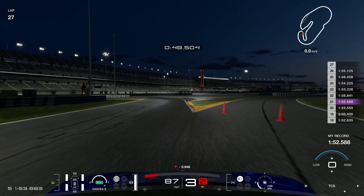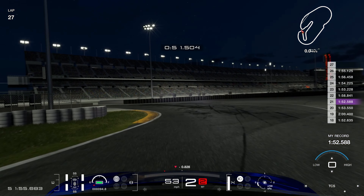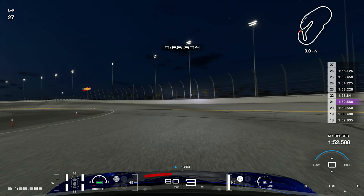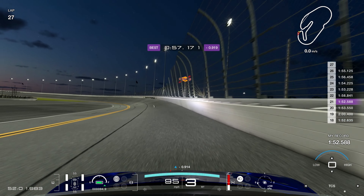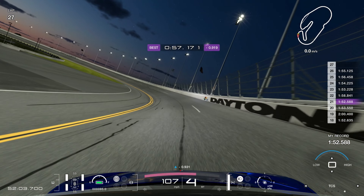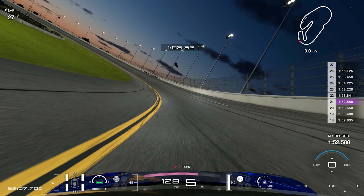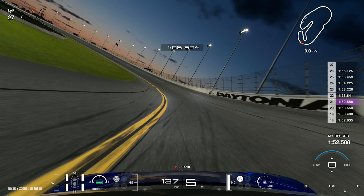Then this left-hander — a critical corner. Get on the brakes early, easy to run too deep. Cut the kerb and then ease the car out towards the barrier on the right-hand side. If you turn too tight you can hear the tyre squealing — you're not getting optimum acceleration. Then drop it back down to the yellow line and follow that yellow line all the way around the curve.